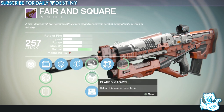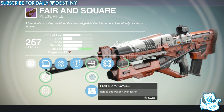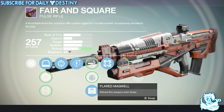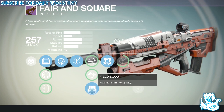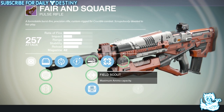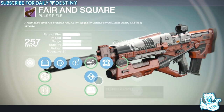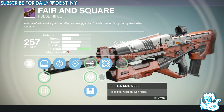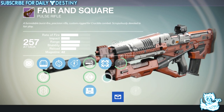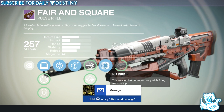We have High Caliber Rounds — oversized rounds that stagger targets and leave them reeling, though their mass makes the weapon harder to handle. Then Flared Magwell reloads the weapon even faster, pushing reload speed way up. Field Scout gives maximum ammo capacity, taking the magazine from 24 to 42 — a massive jump and a great mod. 42 bullets in a pulse rifle is amazing. Finally, Hip Fire gives bonus accuracy while firing from the hip, plus four more damage upgrades.